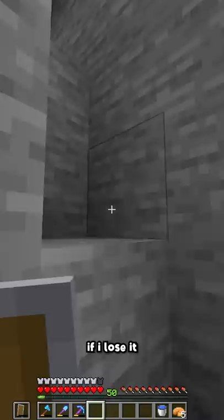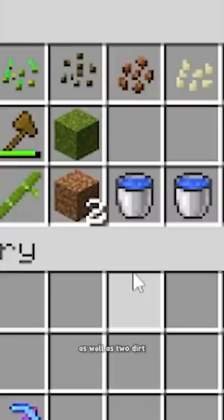I have seeds and saplings for everything I've gotten on this world so far, as well as two dirt to combine with gravel — which is renewable with piglins — to make more dirt. I also have two water buckets to make an infinite water source, and one lava to make a lava farm when I get dripstone from a wandering trader.